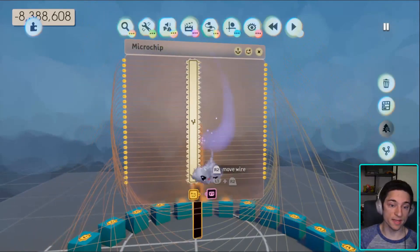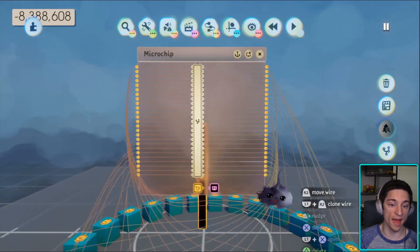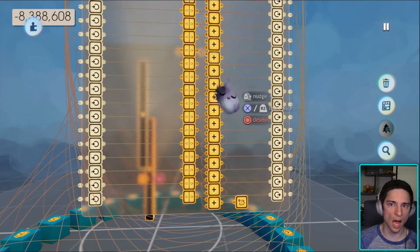Here it is, by the way. This is the gadget — the 25-bit variable that we'll be using. Basically, we have 25 inputs, 25 outputs, and 25 toggles.